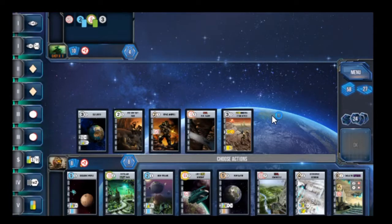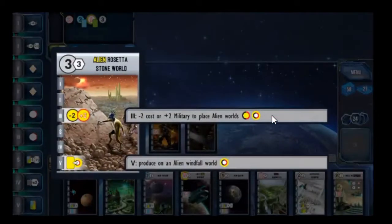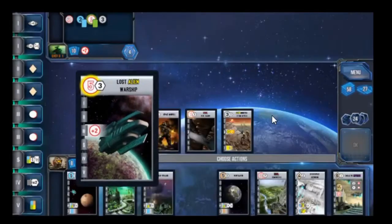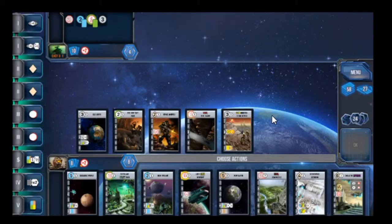Our military is at two, but our military for alien worlds is at four. That doesn't matter though, because this planet is at a five. Let's see — one, two, three, four.